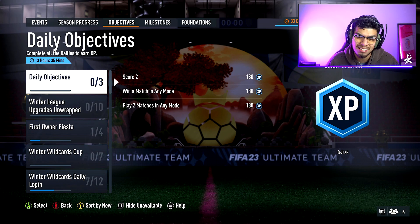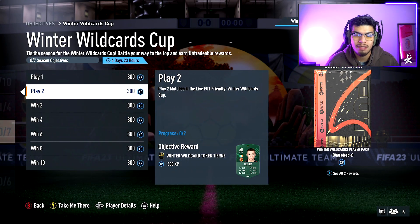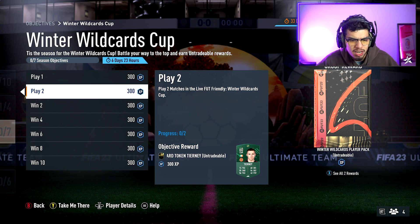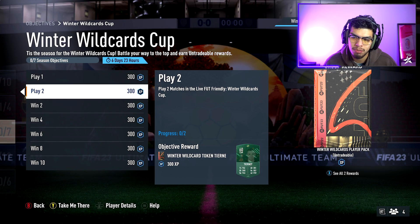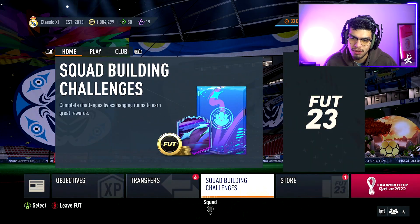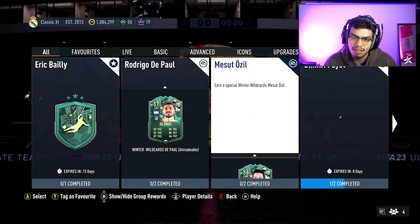It's an 85-rated squad requirement and he's coming in at around 68k — very easy, very doable. We also have Winter Wildcards token number 18 for Tierney. You have to play two matches in the Winter Wildcards Cup, which is super easy. There are four matches you can play today, so go ahead and do that if you haven't already.